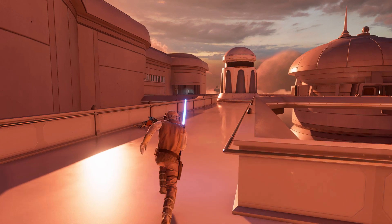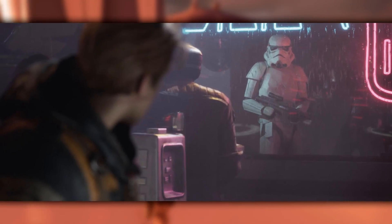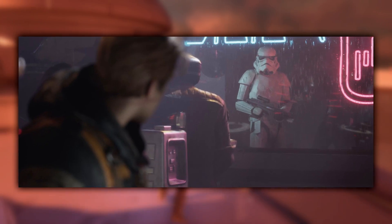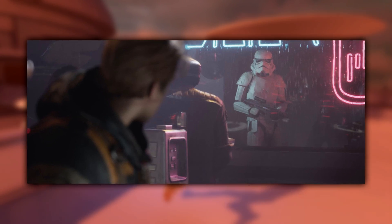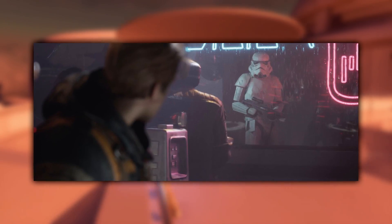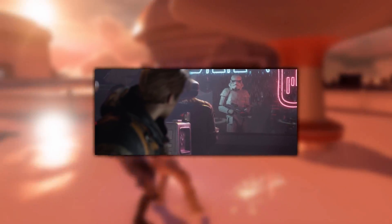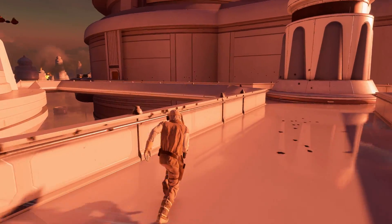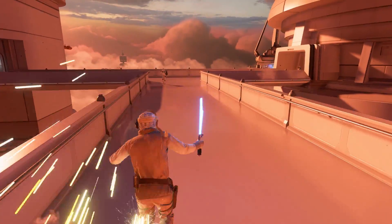The next easter egg is a Gonk droid making a brief appearance in the cantina scene. It's nothing massive, but it's cool to see Gonk droids in this game. You spot it when Cal turns around to look at the stormtrooper outside the cantina window — the Gonk droid is just slowly passing by, going about its business.